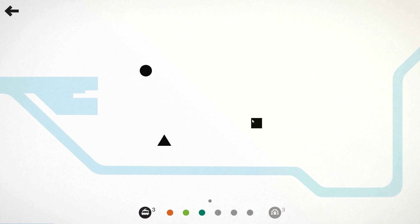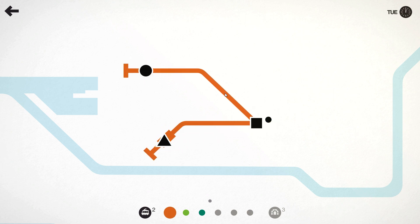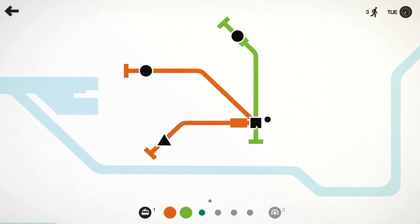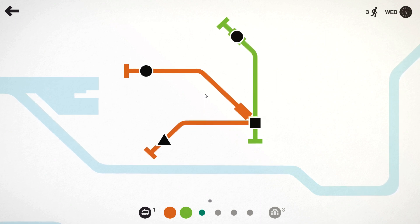What we will do is make that one station the square. Generally there's not going to be too many squares so we'll probably all need to come through there anyway. When building lines, the most basic thing you want to do is make sure that every line has a circle, square, and triangle on it, because these are your most common passengers and you don't want lines having to drop off to other lines.